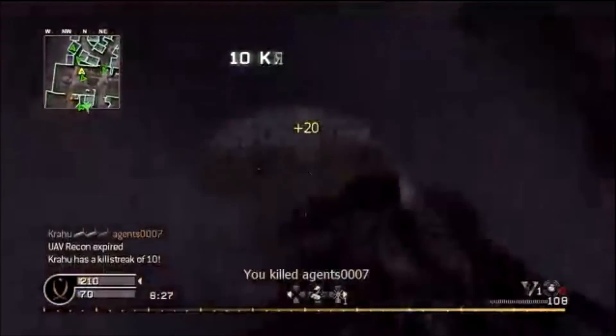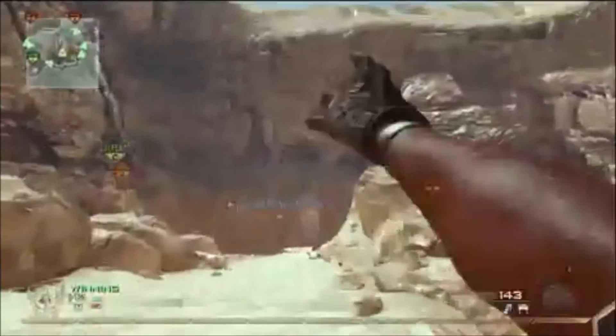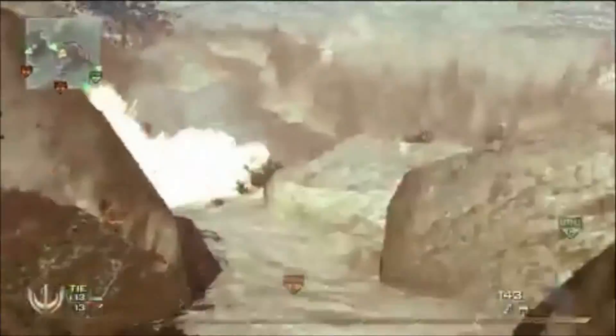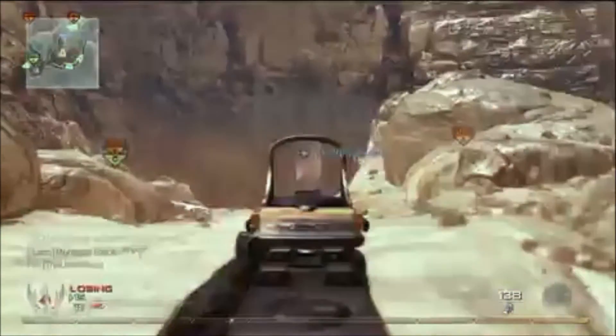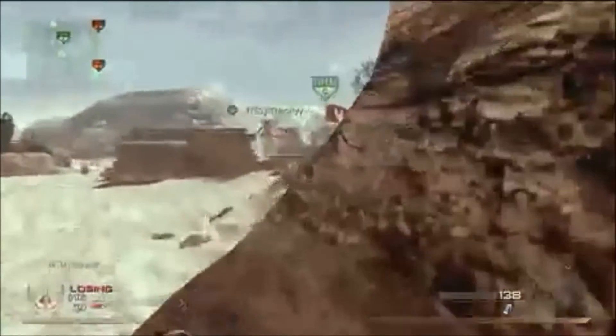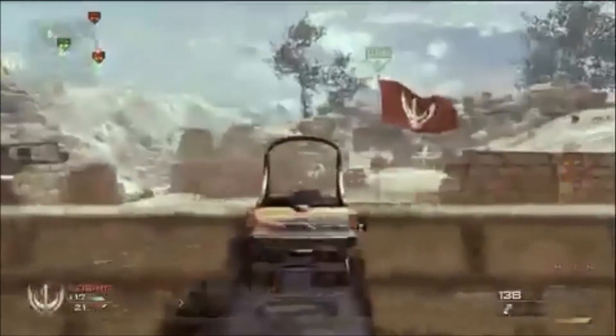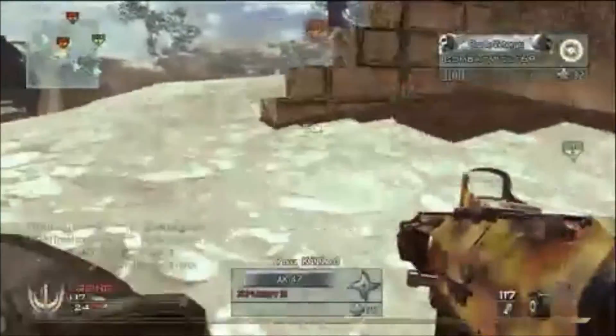Next up is the ACR 6.8 by Remington, unlocked at Colonel Level 50. This one was actually one of the most accurate guns in all of Modern Warfare 2 — among all types of rifles, sniper rifles, submachine guns, and light/heavy machine guns. It used to be the top pick for everybody, pro or noob. It's very versatile since it's extremely accurate and low in recoil, so you could use it in any type of situation — close-quarter or range combat. Even though the damage isn't very high, the accuracy makes up for that by a good amount.